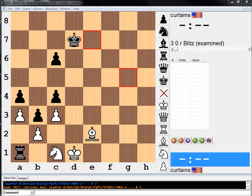Hi everyone. Welcome to another Endgame Study. This one is by a guy named Simcovich, 1927, and it's White to move.